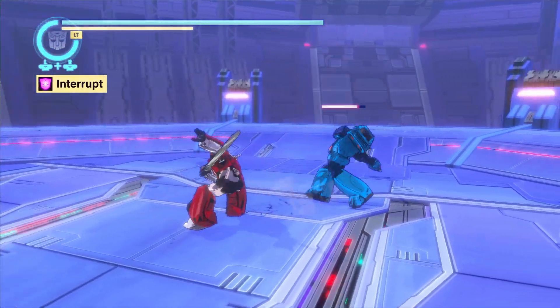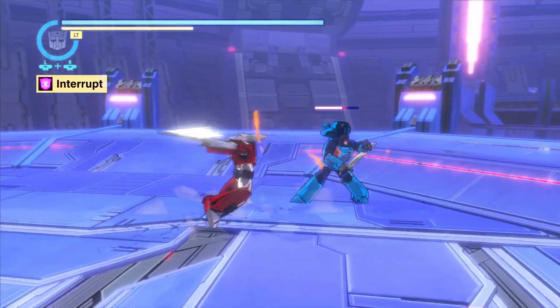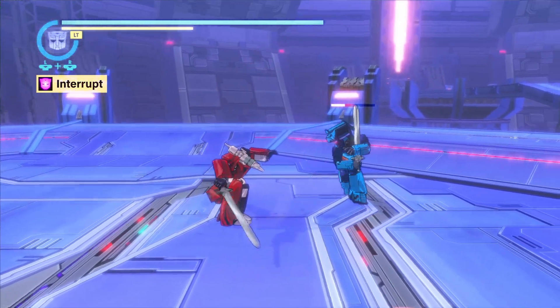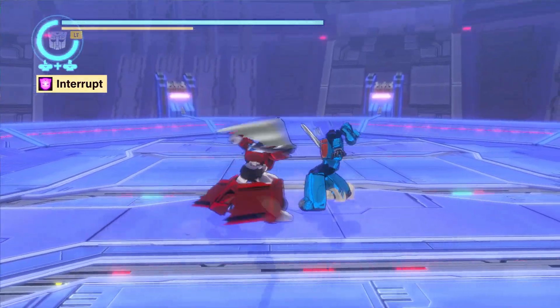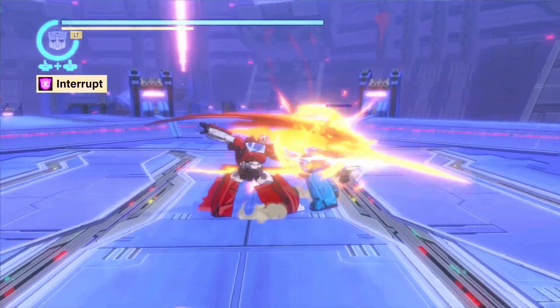The base hit reaction interrupt causes the enemy to flinch or stumble, leaving it unable to act for a brief period. This basic hit reaction has both a light and heavy attack strength variant. As heavy attacks generally take longer to execute and deal more damage, the associated hit reaction lasts longer.